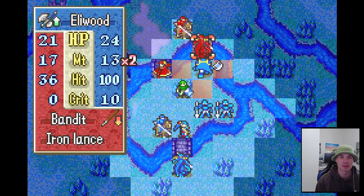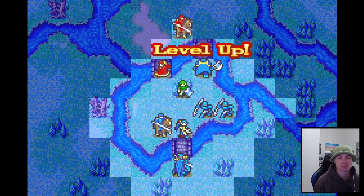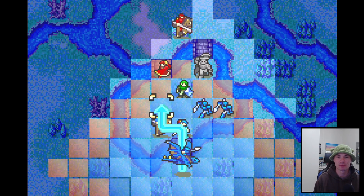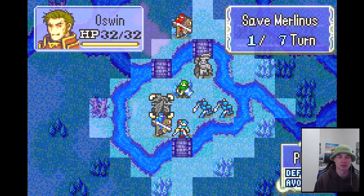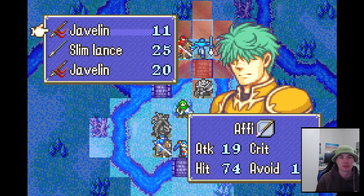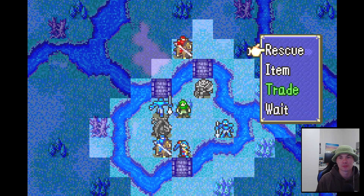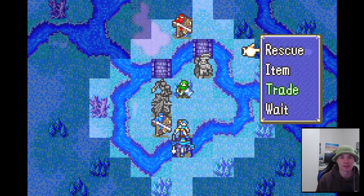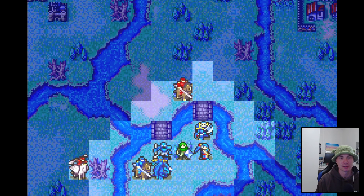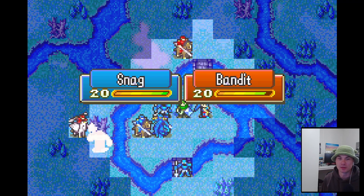Starting out with already a terrifying situation — let's see if Eliwood can pull through. Good, we'll take it. We just got to survive seven turns, that's all. We kind of got to rely on Oswin a little bit — he's kind of our better unit. All right, just hold this line. Oh, a Pegasus — that's good. I have no idea how hard this is gonna be.